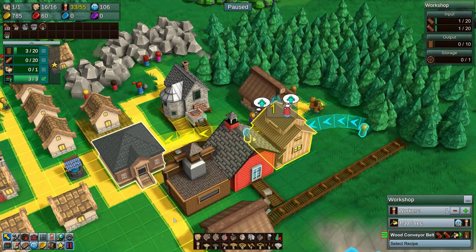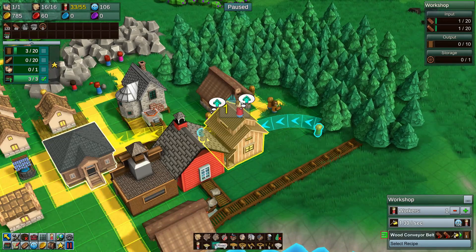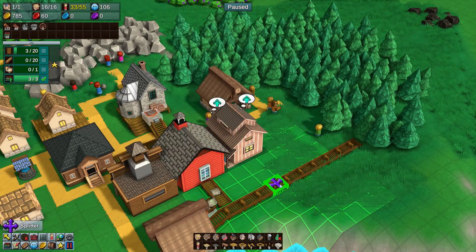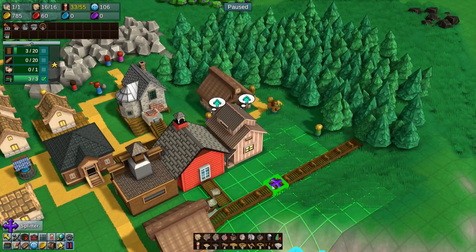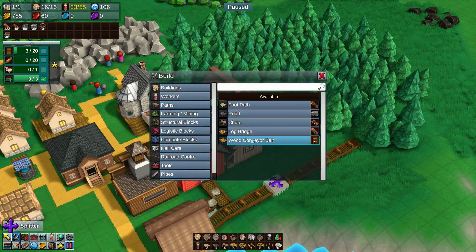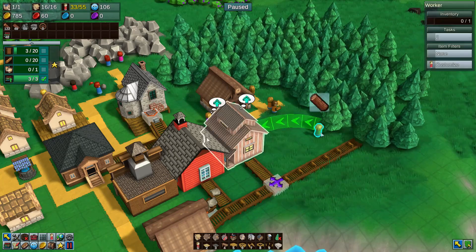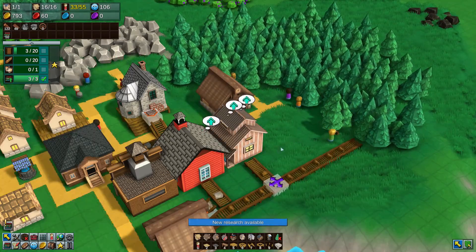And that means we can start building more of these things. What that means for this is let's get our logistics block here — Splitter. Logistics block, Splitter. And then that means we can build a wood conveyor belt from here into here. And that, in theory, should send some of the logs there automatically, so that this guy can just get back to the business of just keeping the conveyor belt fed. In theory. Yeah, that seems to be what it's doing. Fantastic.